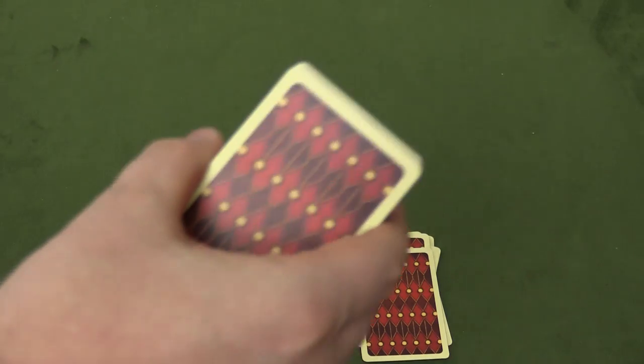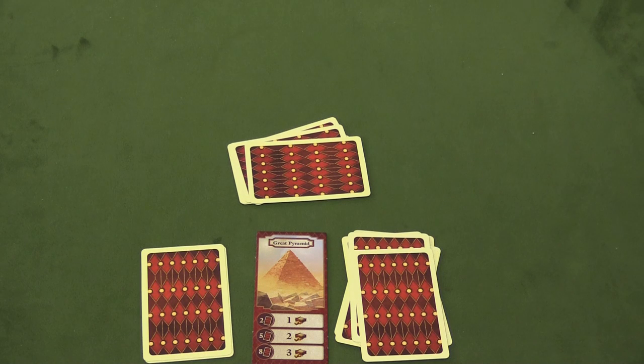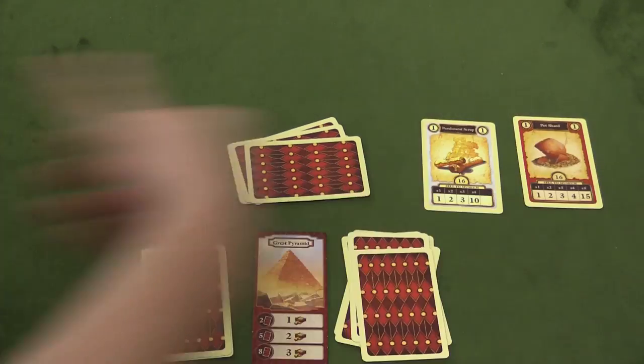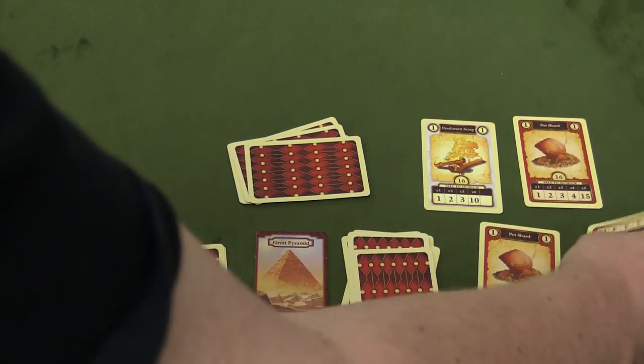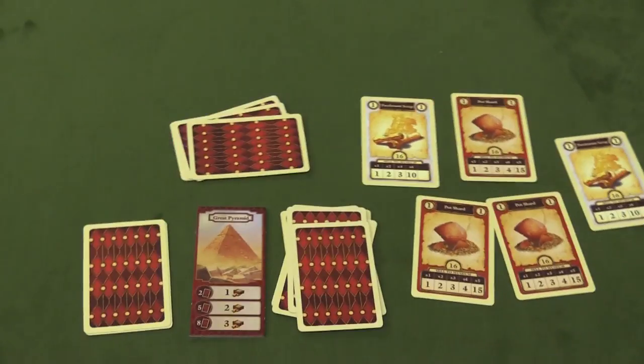Treasure cards are also dealt to each player — each player is going to have four of these cards. You're also going to be putting a market in the middle of the table. Five cards are going to be face up in the middle of the table. This is going to be the market that players will be able to go to over the course of the game.